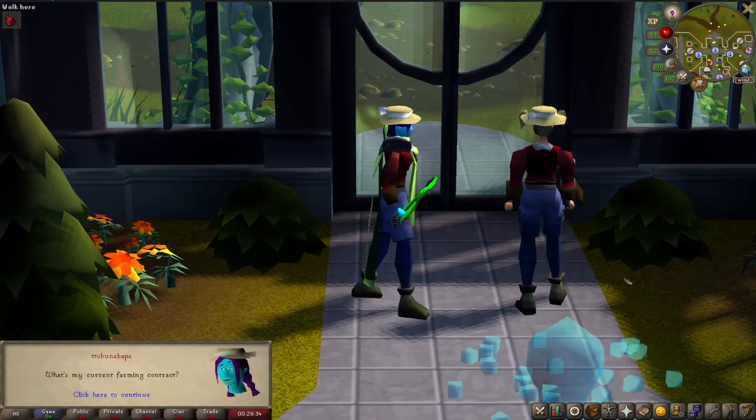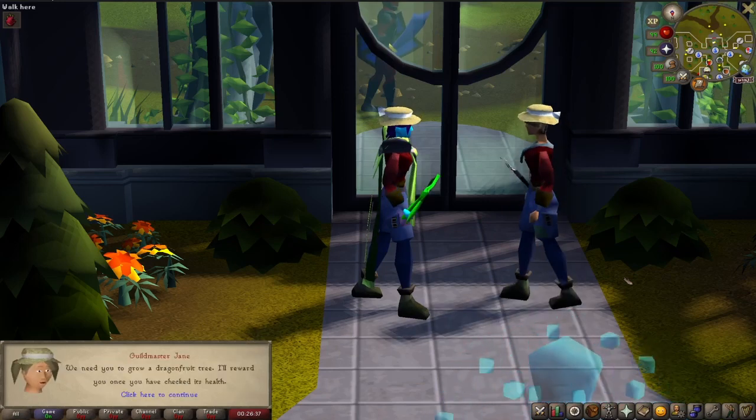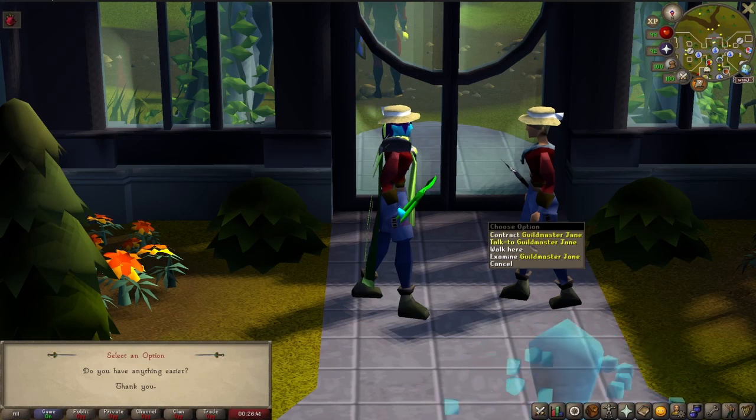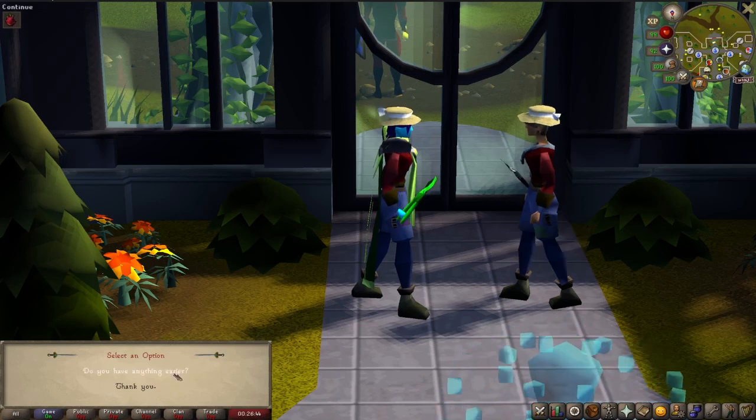If you don't have access to the seeds you're contracted to plant, perhaps because you're an ironman, you can always ask for an easier contract, but this will make it significantly harder to predict what plants you have to grow if you've reached levels 65 and 85.